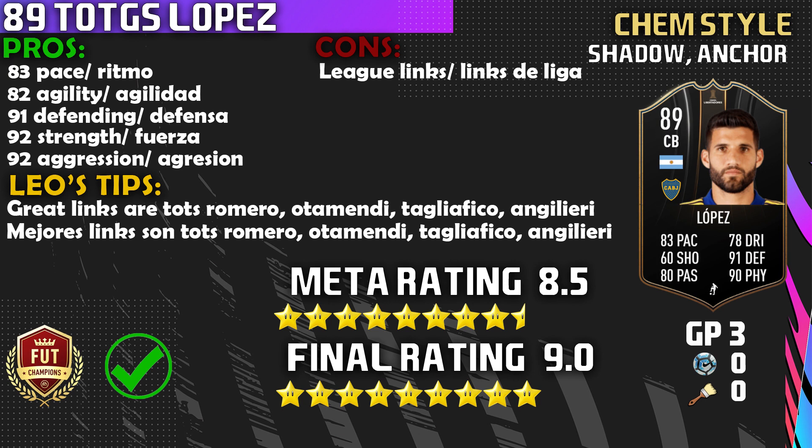On to the meta rating — the meta rating is going to be an 8.5 out of 10. He's a very meta center back, and you saw what he did in Division 2. Final rating — I'm going to give it a 9 out of 10. He was very, very solid, and he definitely reminded me of Moments Gomez. I know Gomez has 90 pace, but from the defensive side of the pitch, I believe Lopez felt a little bit more dominant — maybe due to the physicality or the reactions. This card was really good and it definitely impressed me today. Hopefully this review helped you in deciding whether you want to get this card.